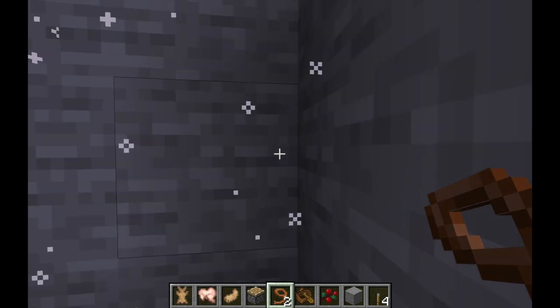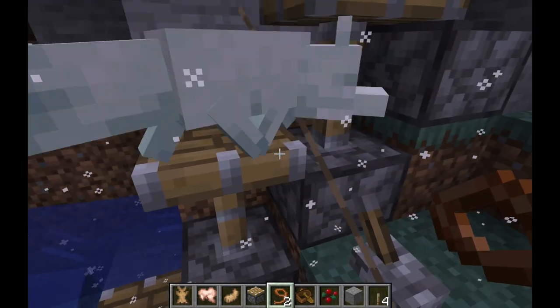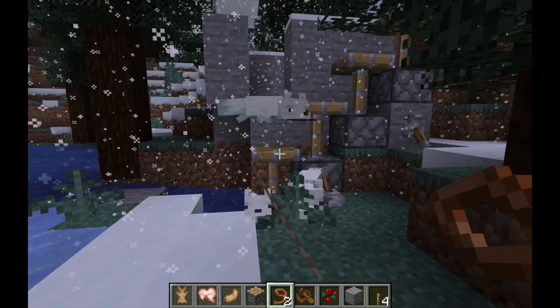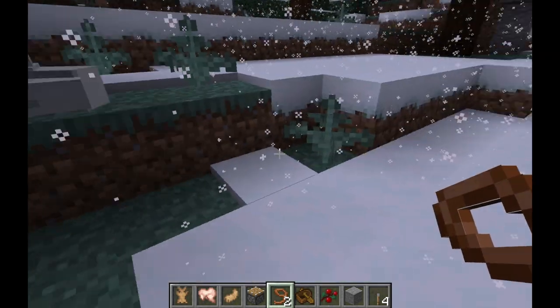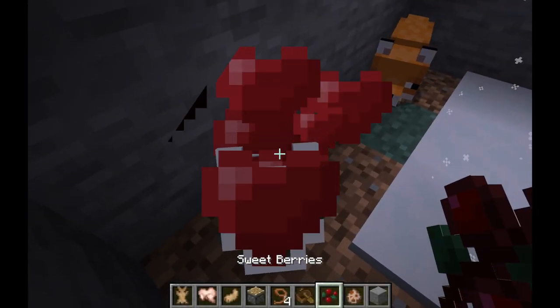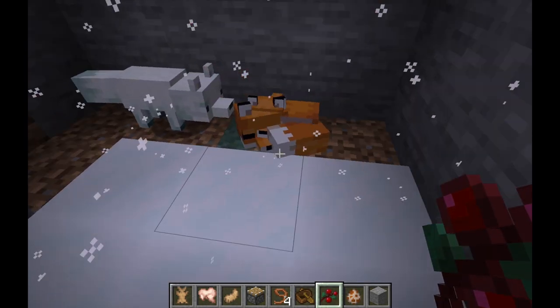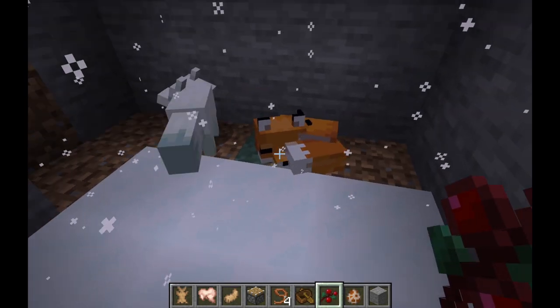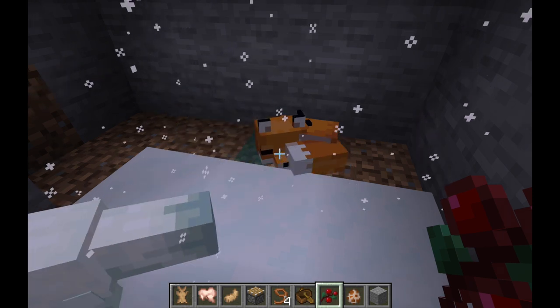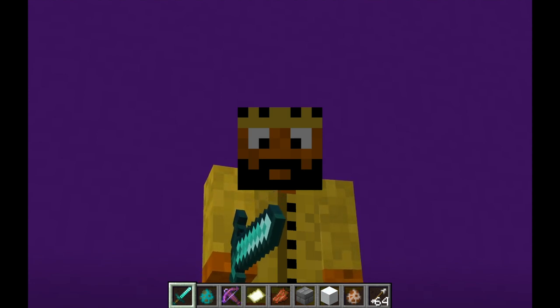Once you have the baby fox, you can put a lead on it and bring it back to wherever you want — it will trust you and you'll have it tamed. One last thing: if you have one white fox and try to breed it with a red fox, there's a 50% chance the offspring will be either red or white.